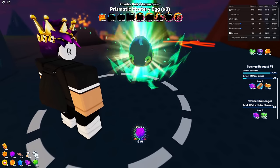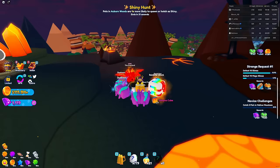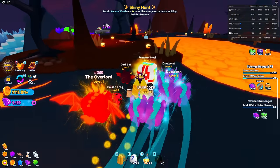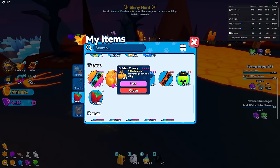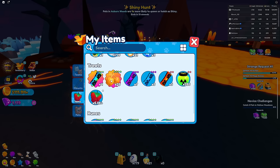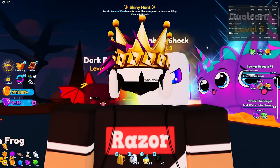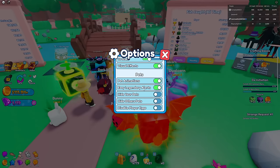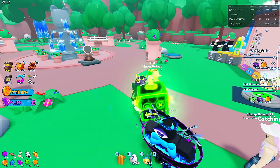Luckily I know someone who has a very OP pet - a secret shiny robot pet. If I ever hatch a secret pet, I have golden cherries which give a 3.5% chance to convert a normal pet into a shiny, so those are very OP. I would 100% use those on any secret pet I get. Let me turn off my other pets so we can see his properly.